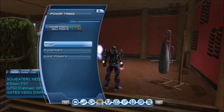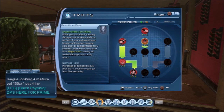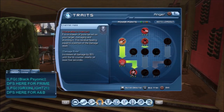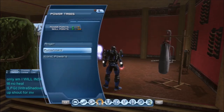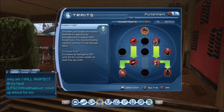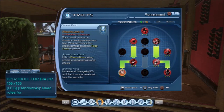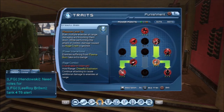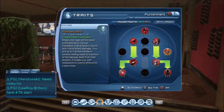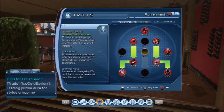For range, go into your Anger tree and get Rage Blast, Relentless Anger, Channel Eight, Without Mercy, and Ferocity. Then in the Punishment tree get Rage Bringer, Revenge, Frenzy, Plasma Wrench, Remorse, Recovery, Dreadful Blast, Bloodlust, and Infuriate.